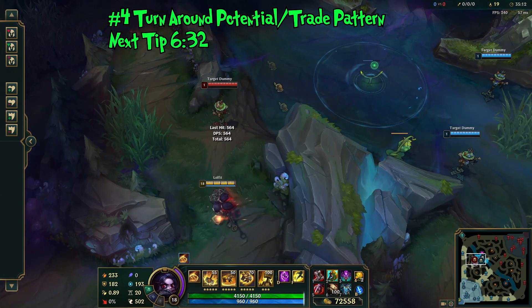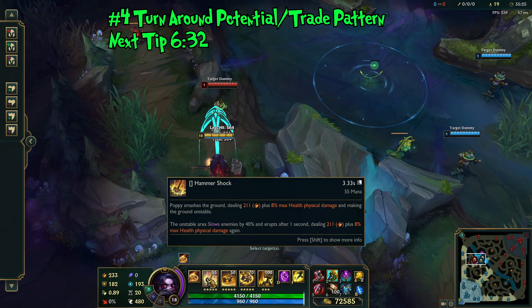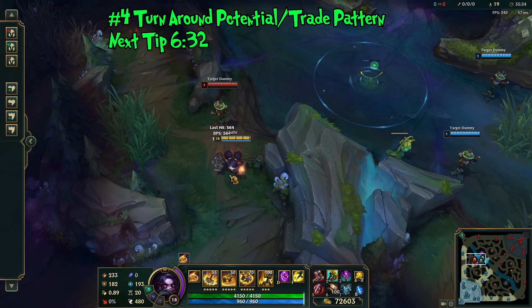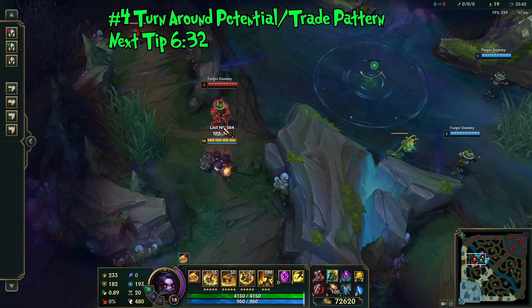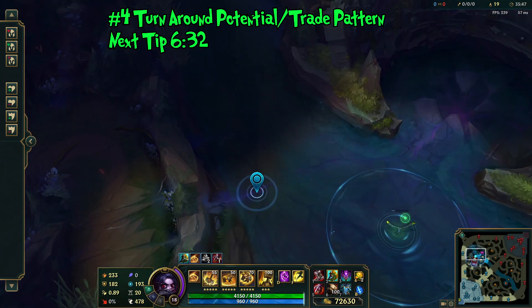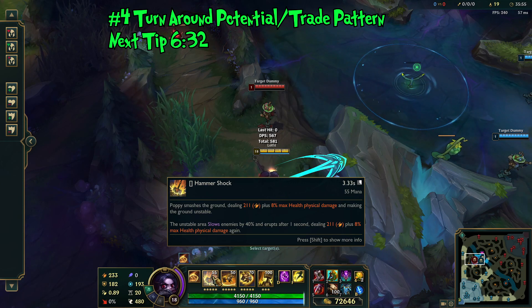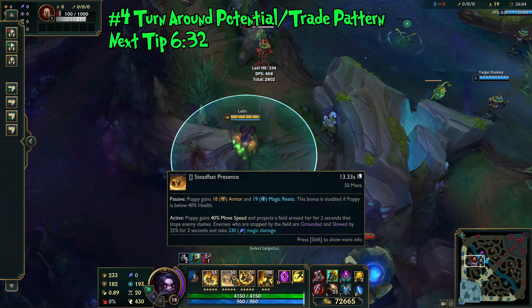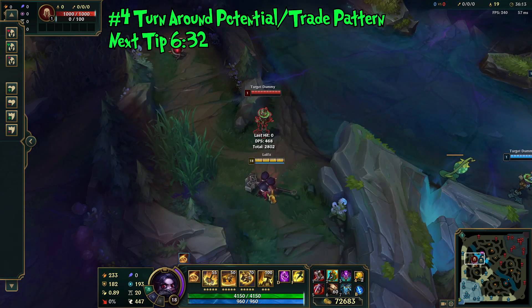Getting into the next tip, we're talking about the disgusting turnaround potential on Poppy and how to take optimal trades. When fighting melee champions, you can punish enemies who chase you — sometimes running away makes them think they win the 1v1 and they over-commit. When being chased, simply throw out a Q in a straight line between you and the target. Either they back off, which is fine, or they chase further, triggering the second proc of Hammershock, slowing them. You can then turn around with your E, get your Buckler charge, use Steadfast Presence to run away, or use your ultimate to knock them back.